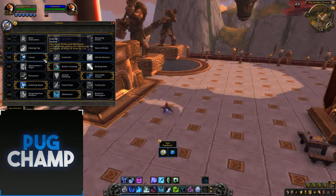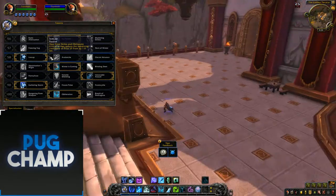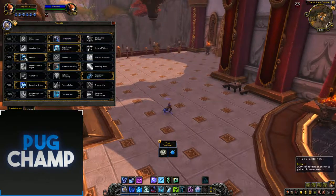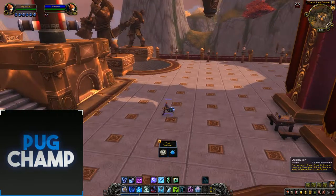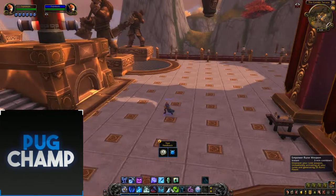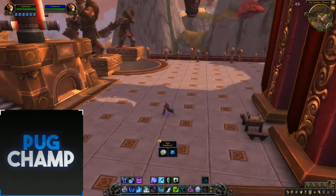So I take Ice Cap because Frost Strike and Obliterate reduce the remaining cooldown of Pillar of Frost, which just means I get Pillar of Frost up more often — it's going to be your main DPS cooldown that you're going to be using a lot.